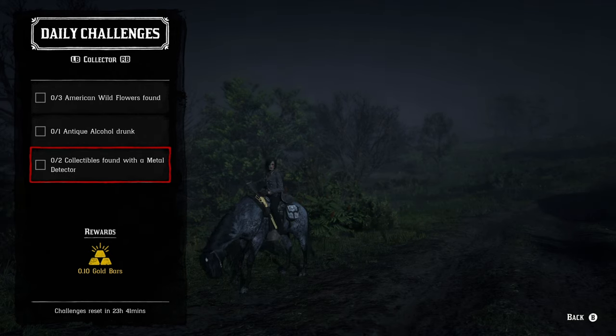For the collector role: three American wildflowers found, which will be part of cycle number two. One antique alcohol bottle drunk — you can drink anything you already have, or find them in cycle number three for today. And then two collectibles found with a metal detector — I like to go after the coins because you know that every single one is going to require the metal detector, and then you don't have to worry about it.